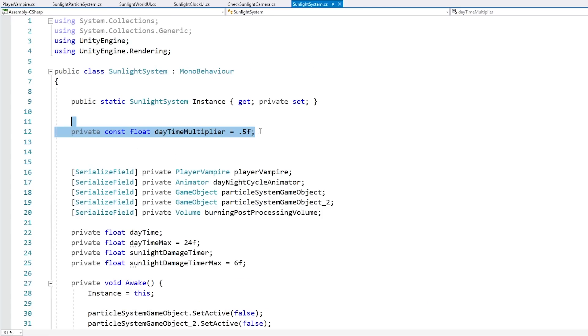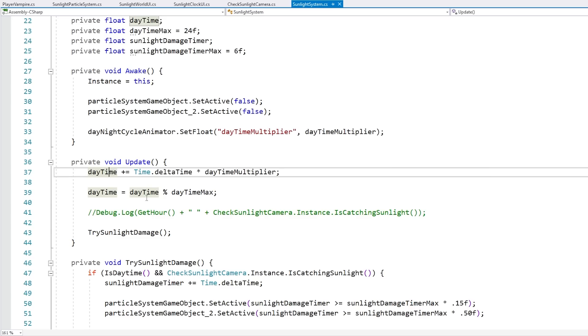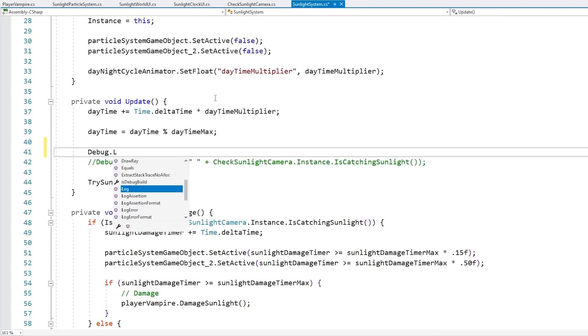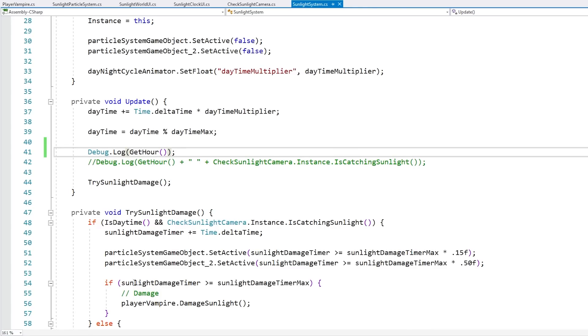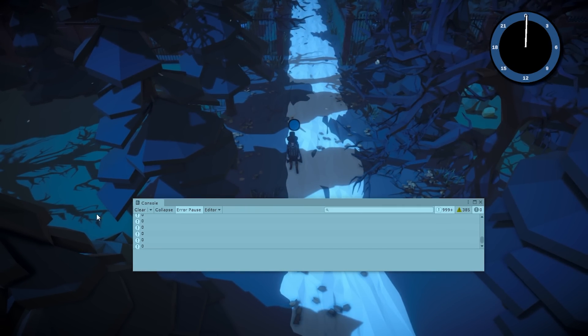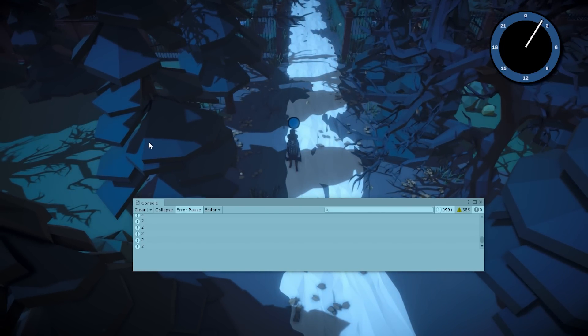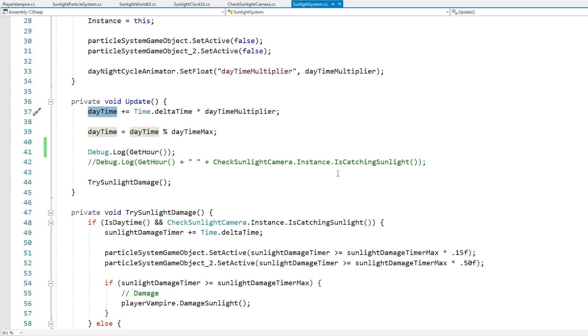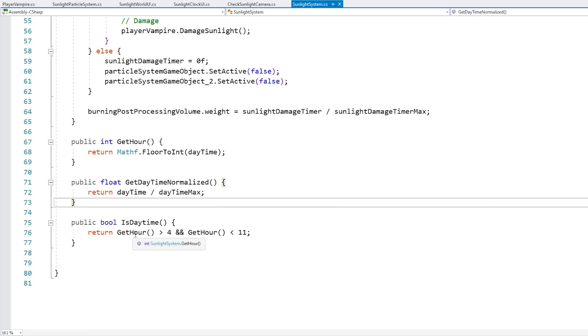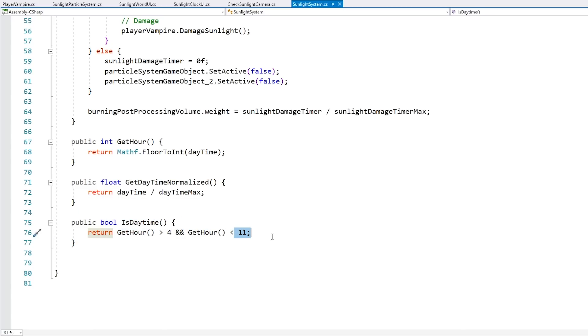If I put the multiplier at 0.5, then each day is now going to last 48 seconds. To convert daytime into hours, since I made the maximum 24, I can just do a float-to-int cast to get the hour. If I do a simple debug log to print the hour, we can see it constantly increasing on the console, and as soon as it reaches 24 hours, because we're using the modulo it loops back to 0 and continues the next day. That's really all you need for the day-night cycle logic. For the vampire game it's crucial to know what is daytime and what is nighttime. Since the goal is to play at night when you're most powerful, the game doesn't have a realistic day-night cycle — instead of 16 hours of daytime and 8 hours of night, you have pretty much the opposite. So it's just a basic if: if the hours are above 4 and less than 11, consider it daytime; anything else is nighttime.